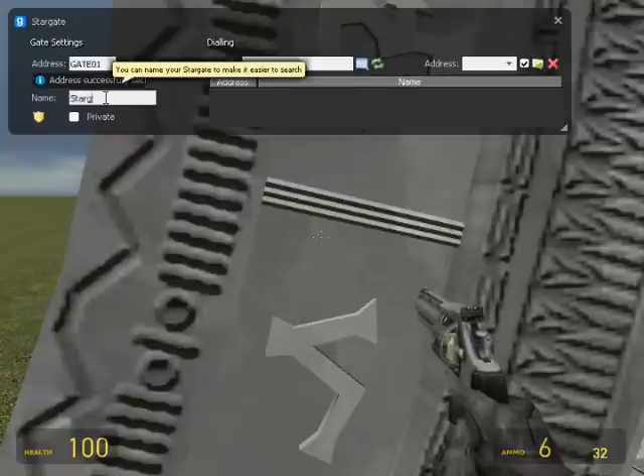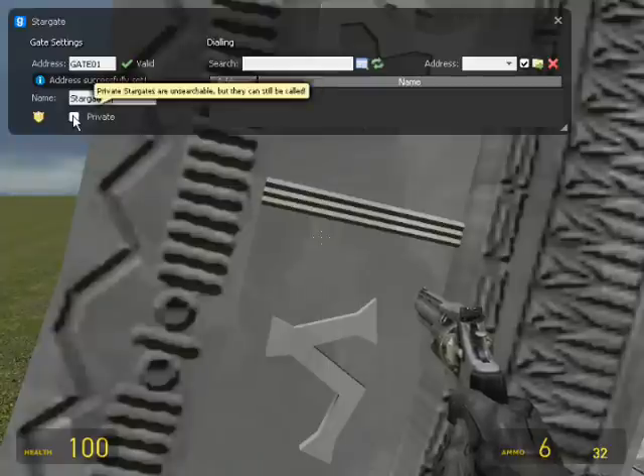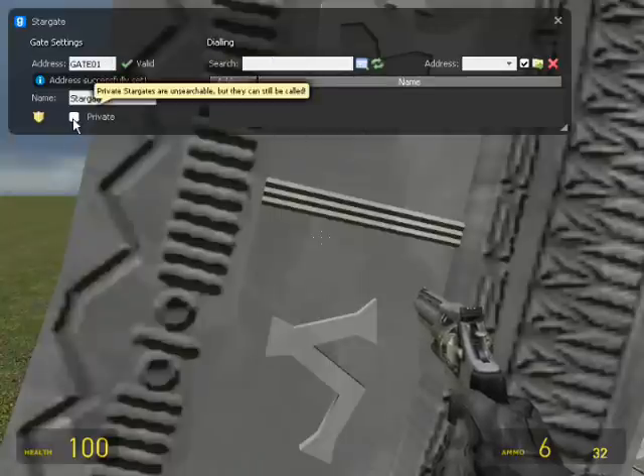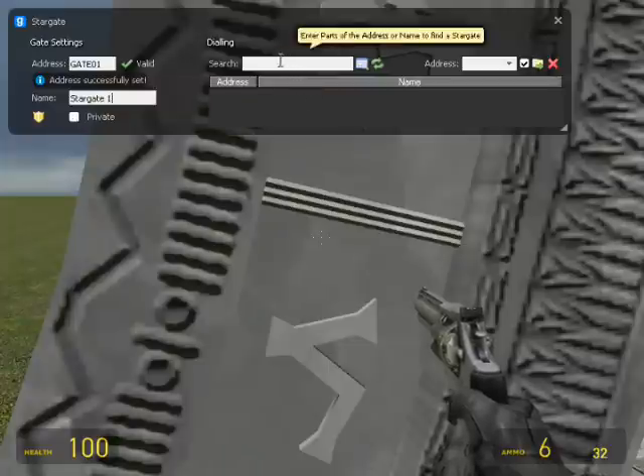I'll call this one Stargate 1. Now, private mode - private Stargates are unsearchable but they can still be called. What that means is they're unsearchable, meaning you can't find them in the list of Stargates, but you can still dial them up. So if you want to not be listed, you'd click private.